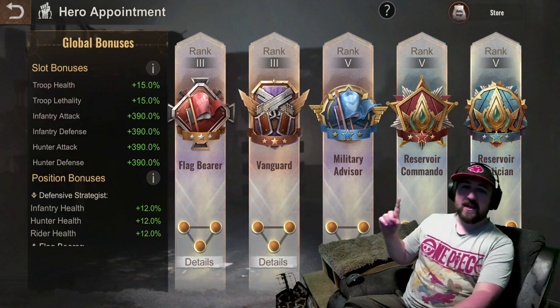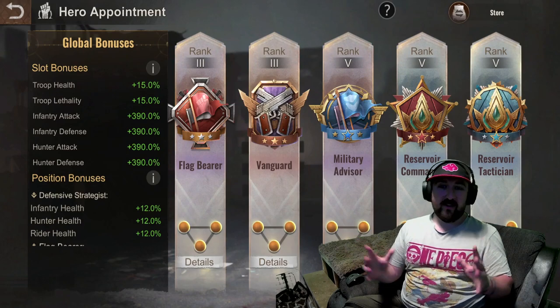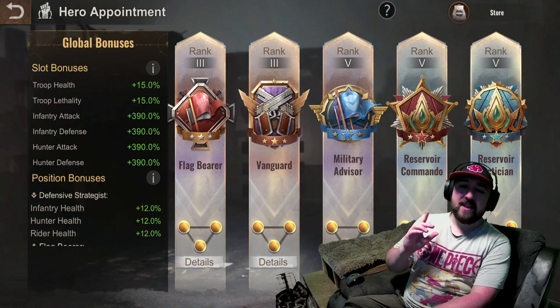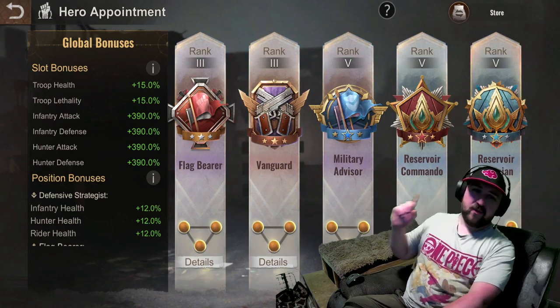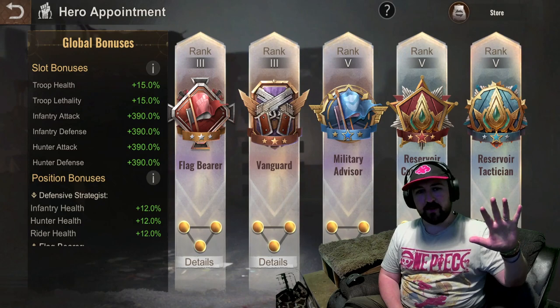This may surprise you but out of these three skills, I would actually max out this one next. For the last ones, these two give your rider health which isn't a massive thing, but this one gives your rider damage — lethality at 80/80/80. So I'd push this one to 80/80/80 first out of all three of them. Afterwards I'd do that one because it works in everything, then I would do that one last.